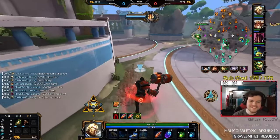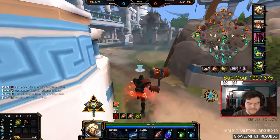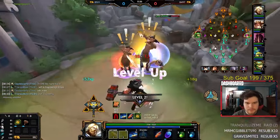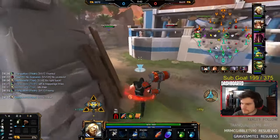Now from here, mid of course goes to mid, and from what I've seen, jungle has a couple options. Either you go with your mid laner to mid, or you go to the other speed in harpies. I feel like the later choice is a bit better, because it's more XP efficient since you don't have to leave the camp sitting there for a minute.